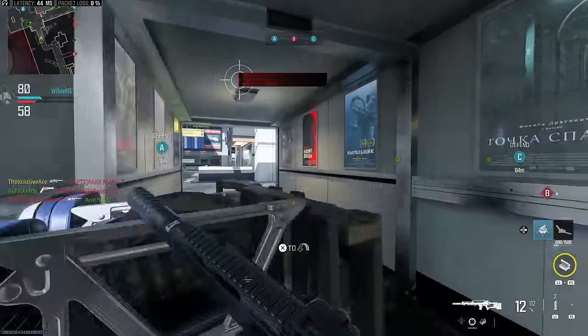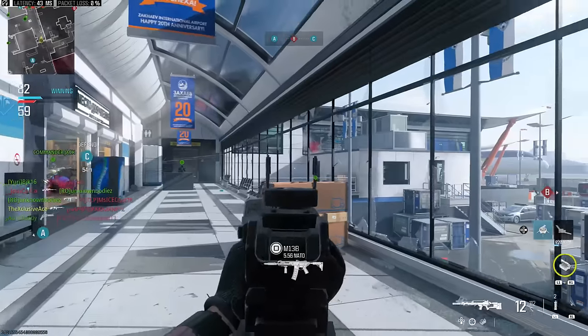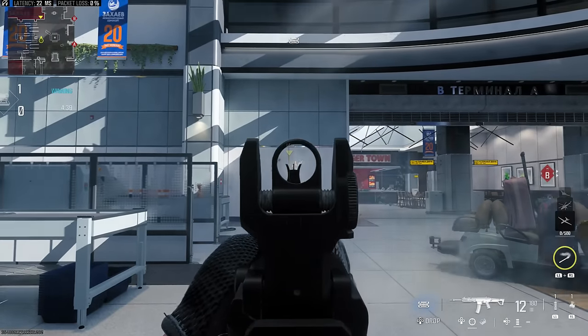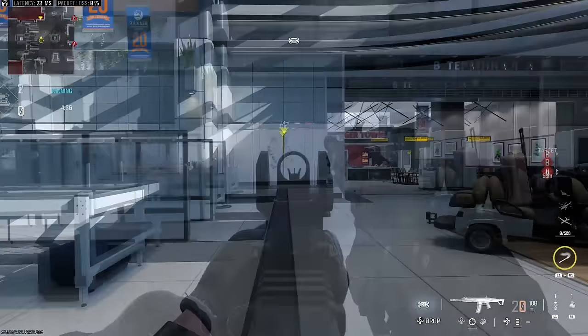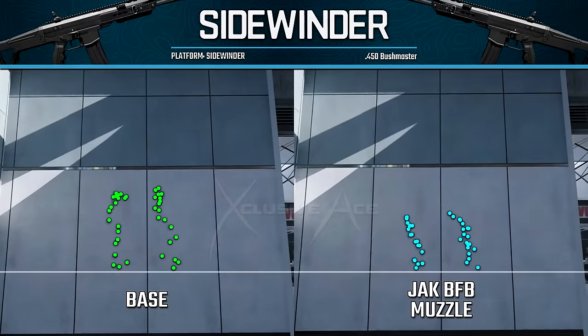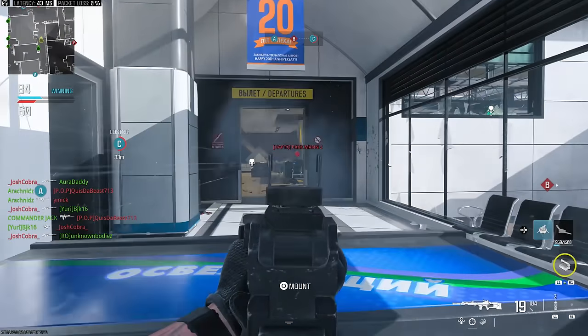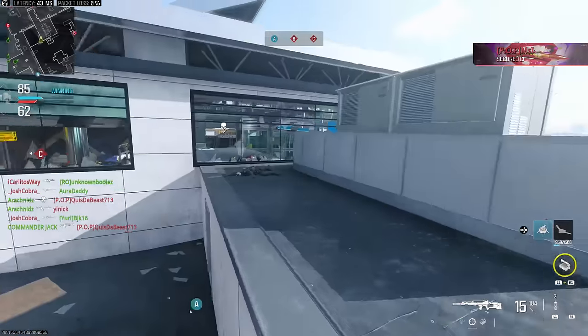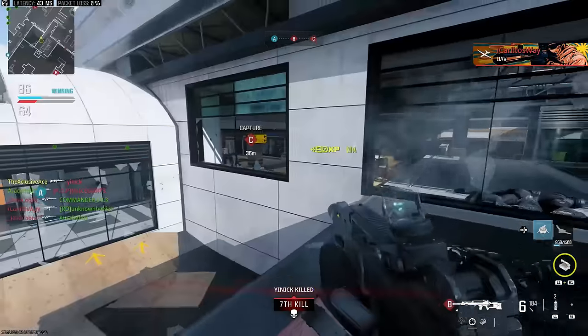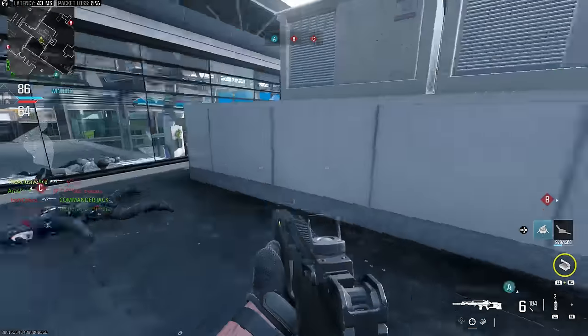For me, I honestly don't think I'm going to be using this muzzle all that often. However, there may be some exceptions — like with really inaccurate guns like the Sidewinder. Even though it got a recoil buff with the most recent update, it still bounces around like crazy and is very difficult to control. If I still needed to grind the Sidewinder for camos, I'd probably use this muzzle because in that case the downsides would be worth having actually controllable recoil. Outside of really inaccurate guns, I'll most likely stick to standard muzzle attachments or a suppressor to stay off the enemy's mini-map entirely.